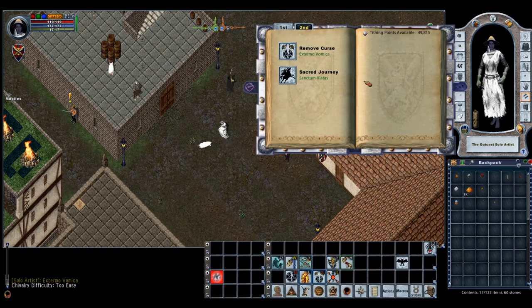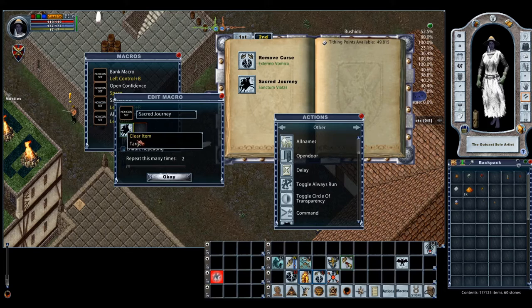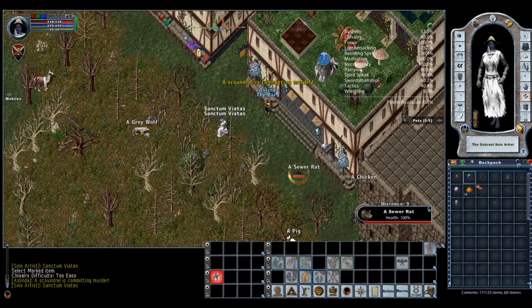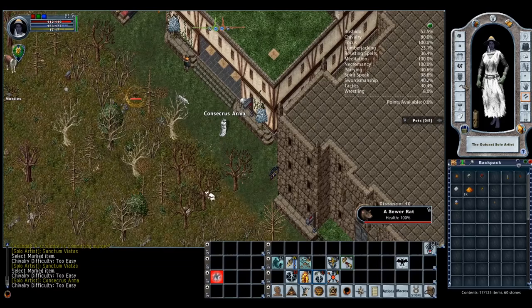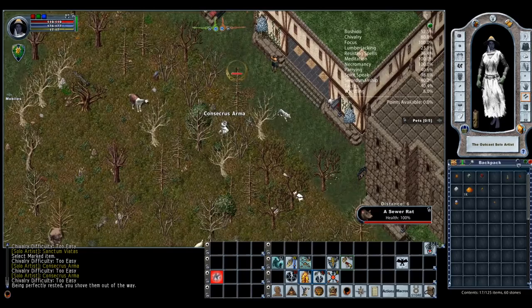Sacred Journey is in one of my handy macros — it uses target cursor. So folks, that's Chivalry. With 80 Chivalry I should be able to move around easily using Sacred Journey without failing. Consecrate Weapon now has a 100% proc chance. That's Chivalry done.